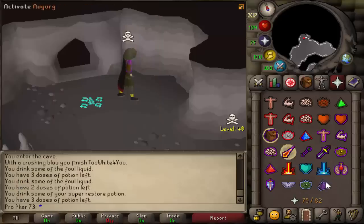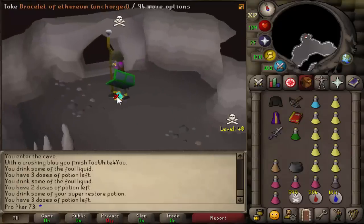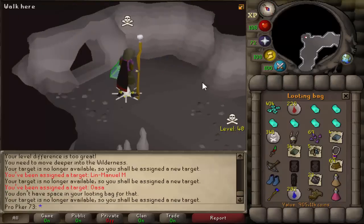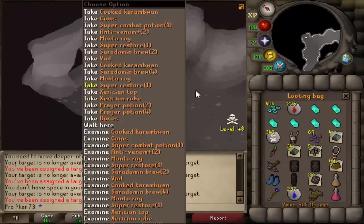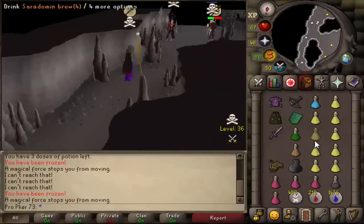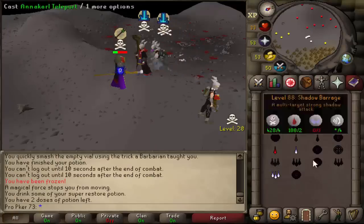Holy shit, I actually — that guy's gonna be crying a river. But I am a whole side robe set richer, so I'm not gonna complain. Let's pick that all up — the 62 D-fire! This guy had salad robes and I got 900k off him. He must have got like a full trip at revs — thank you for your money.